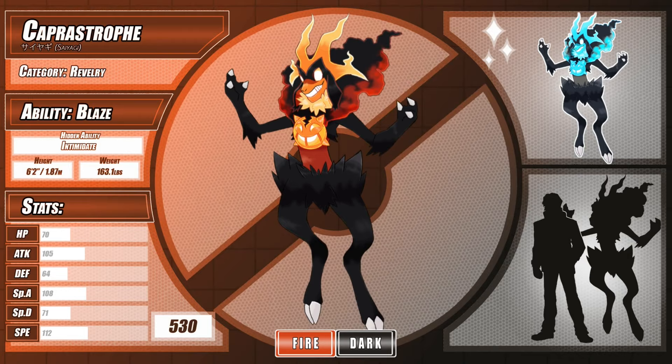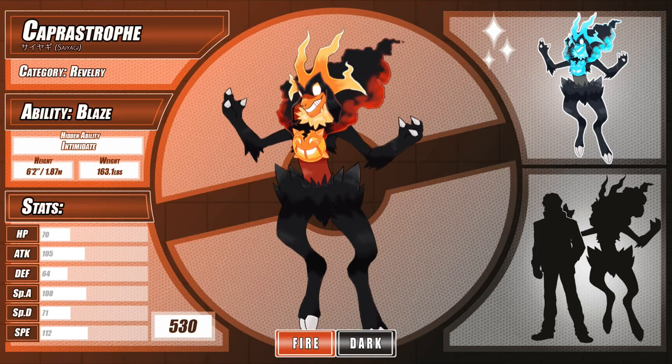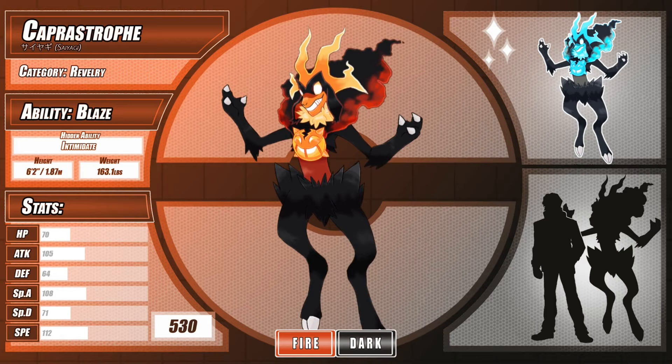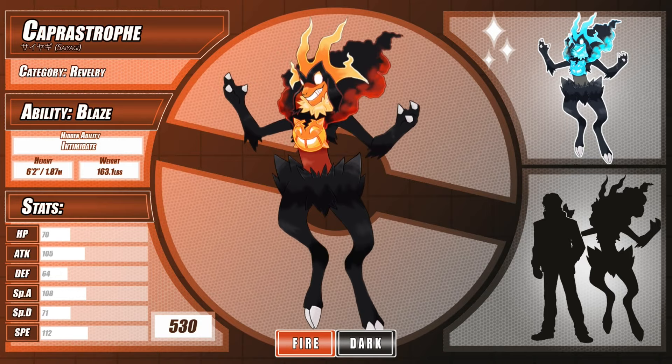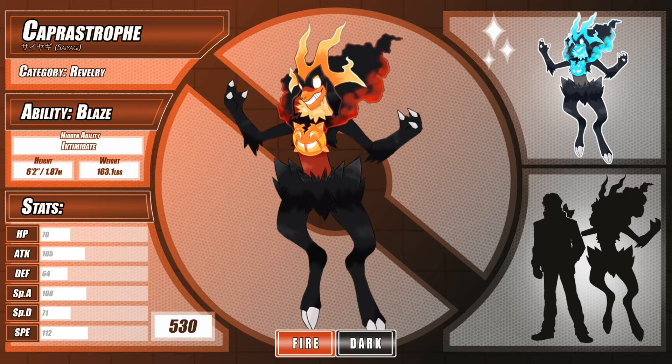Intimidate replaces Prankster as its hidden ability, calling attention to its burning head and slasher smile, and also helps supplement its more fragile physical defense. I know starter Pokémon aren't meant to be unhinged, but I think that Caprastrophe makes it work. It's not a villain per se, but it definitely isn't the best influence to have around. It was fun exploring the funny starter archetype to a full conclusion, since a lot of those initial characteristics don't always endure the evolution process. Would this design get axed on the dev room floor? Probably, but that's what makes it unique.